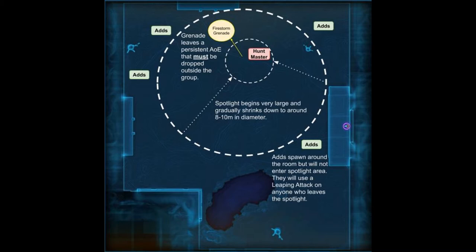The firestorm grenade works as follows: a big yellow circle is going to appear under someone's feet. They're the one targeted with the firestorm grenade and they have around three or four seconds to move and reposition before they get hit. The firestorm grenade will put an AoE on the ground that deals a little bit of damage to whoever gets hit with it, but more dangerously it leaves a persistent AoE on the ground for a period of time that will deal a fair bit of damage to anyone standing in it. So it's important that whoever gets targeted by the firestorm grenade gets out of the group.